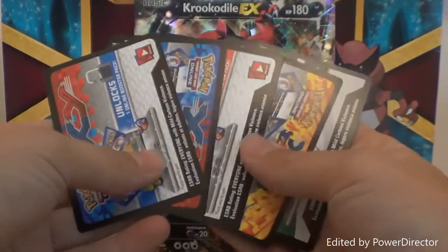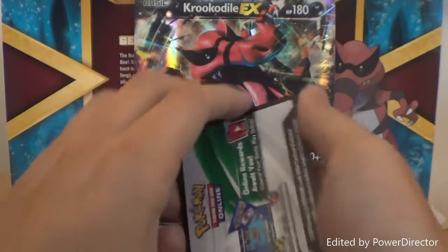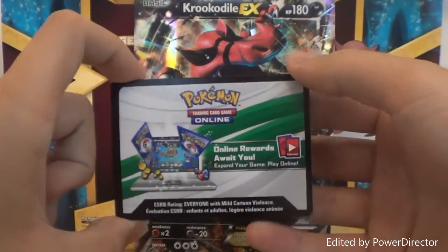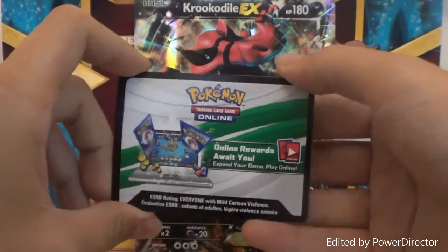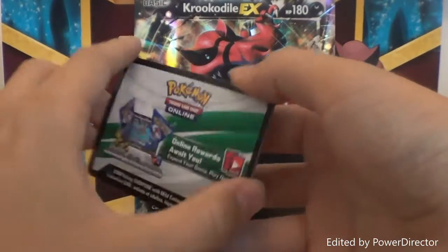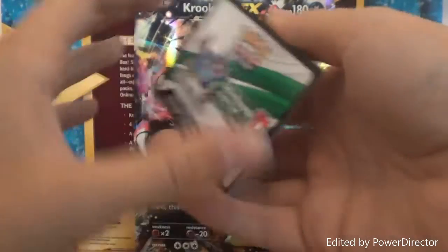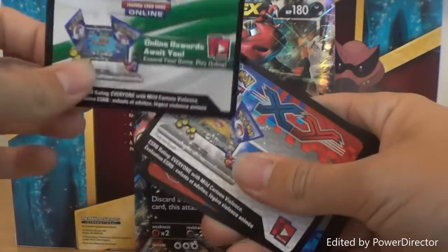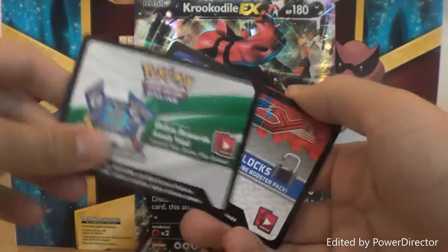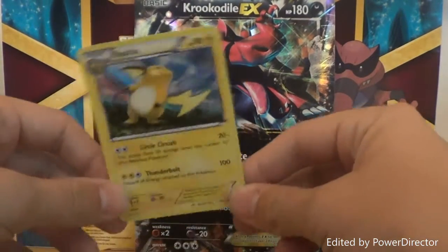For the normal code cards, you just have to comment, like, subscribe, and leave a comment. With the special one, what I'd like to do is have you let me know what your favourite card is. For example, mine's the Raichu foil. If you've got a favourite card, tell me what it is and let me know why it's your favourite — is it the artwork, is it the attacks? I've only got one, so whichever answer I think is really good, you'll be getting that one. Don't forget to comment, like, subscribe, and stay tuned for more Pokemon content.